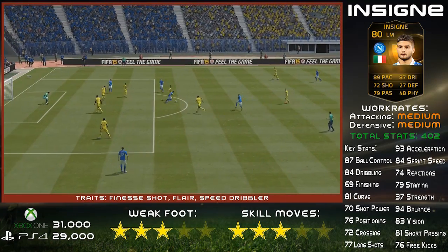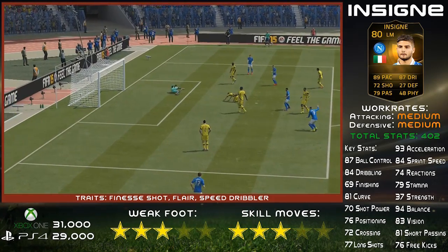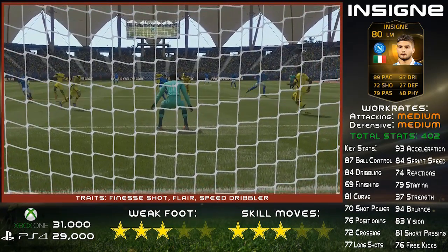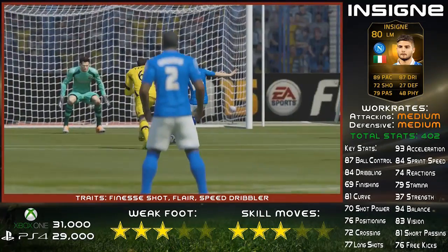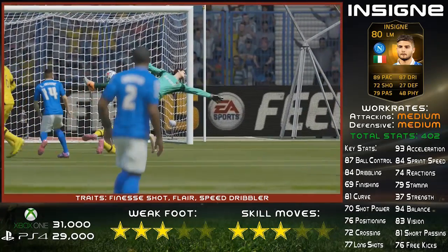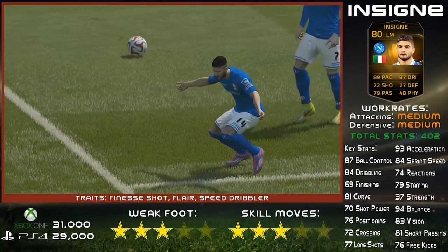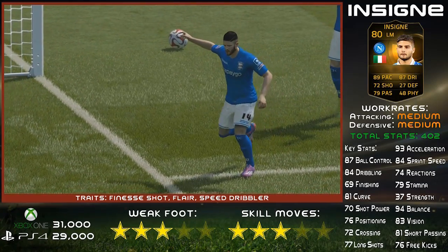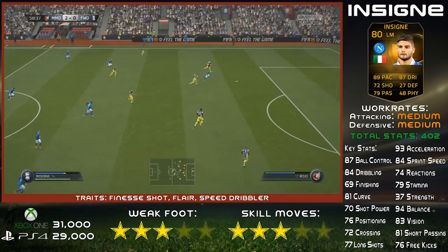Shots from just outside the edge of the box, as you'll see in a couple of the goals I scored with him, they absolutely fly in with this guy. He's got a decent long shot on him as well, which is really good. Three-star weak foot, three-star skills are just sort of all right. He's got the finesse shot trait, the speed dribbler, and flare trait — some decent traits on the card that just help him out a little bit.